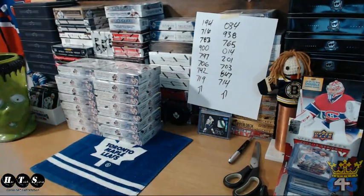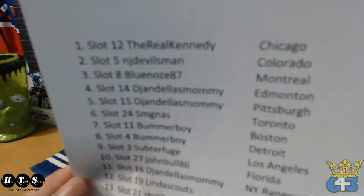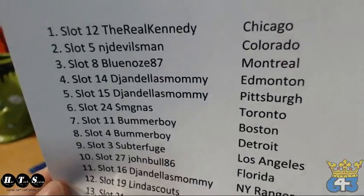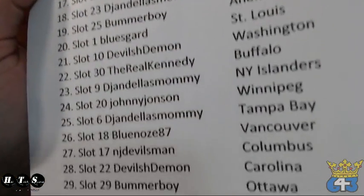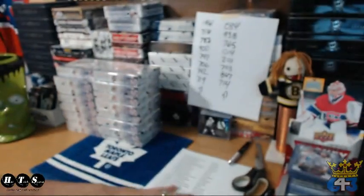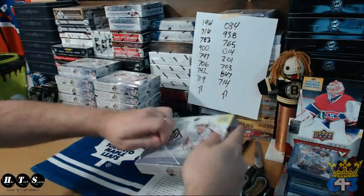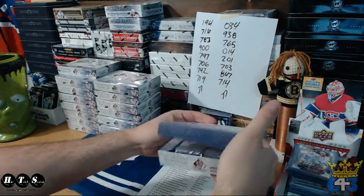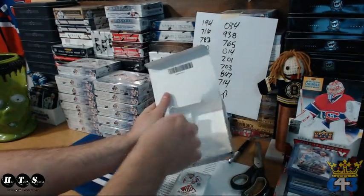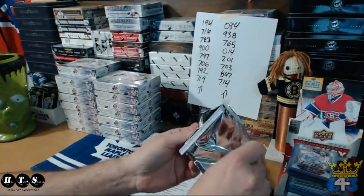Welcome back everyone, here we go. I have the boxes all in order, the cereals are logged and rolling. Here's the final draft order — I'm going to read off the draft of the teams. Probably should have sorted those so I can find it easier. Starting at 714, name boxes in case. Good luck. I'm not going to read off every single hit; if it's a big hit I'll read it off, otherwise I won't, just to save time.